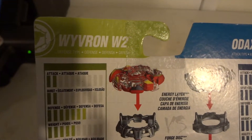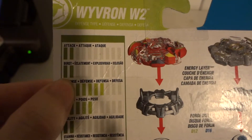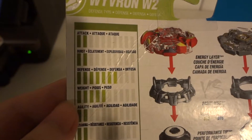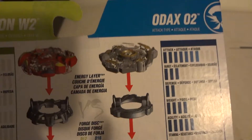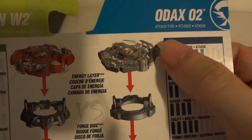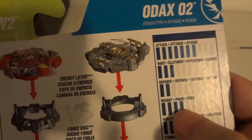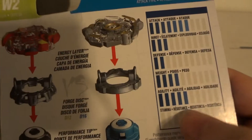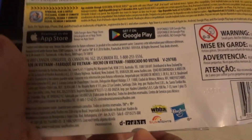W2 is a defense type: 2 for attack, 2 for burst, 7 for defense, 5 for weight, 2 for agility, and 2 for stamina. ODOTS-02 is an attack type: 7 for attack, 3 for burst, 2 for defense, 4 for weight, 5 for agility, and 0 for stamina. The WBBA app is available on iOS, Apple, Android, and Google Play. Alright, let's get this unboxed.